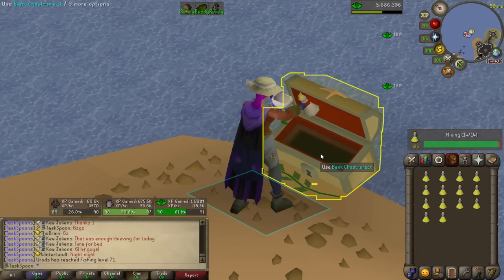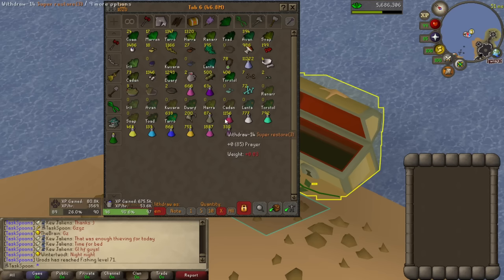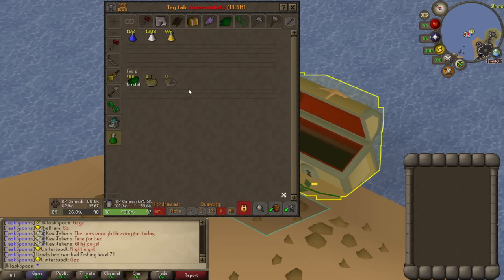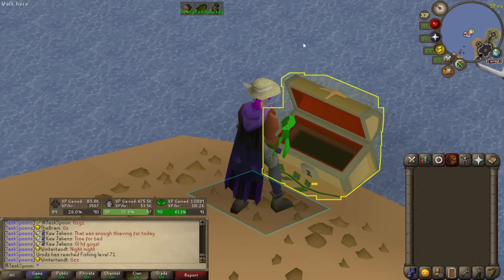I also used the rest of my toadflax potions — at least the rest that I had available. I don't have any more crushed nests, but I've only got 87 left. So hopefully by the end of this video I've done enough birdhouse runs to do those. I also have 400 more Aventos to use, along with some Cadantine, and I still have the torstols for Super Combats, so I've actually got quite a lot of experience left, but I've got to go and do my things.